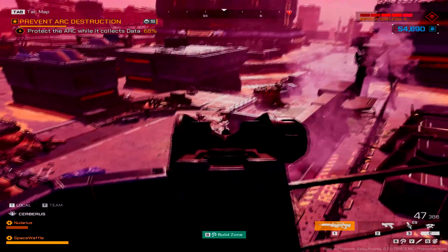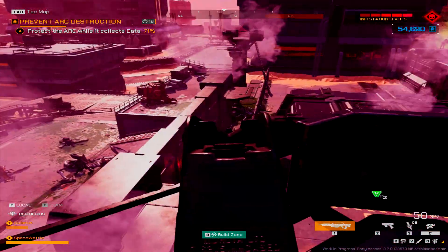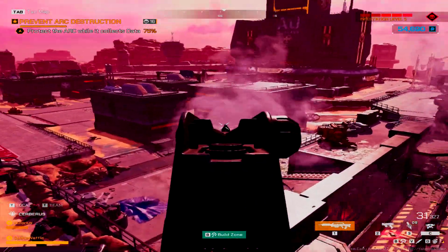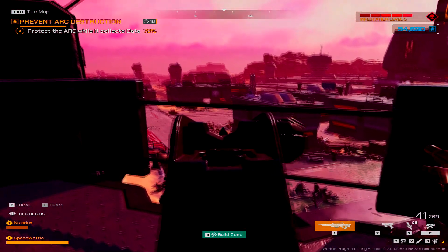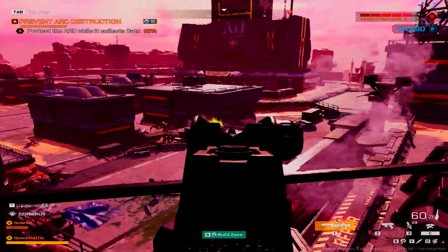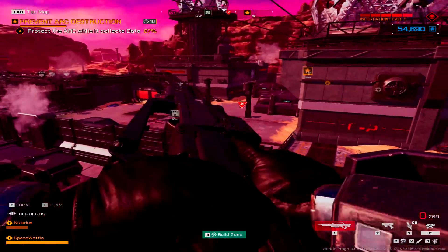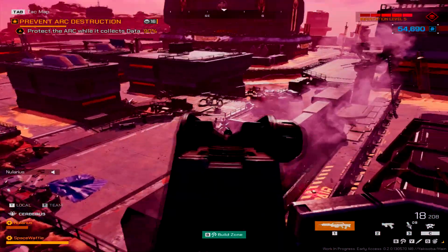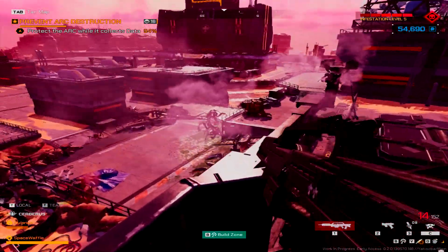They're getting them over there. I wonder if I crouch do I actually have more stability. Warning the base is under attack. I thought that percentage was the health but it's actually how much done the ARC is - I get it. Let's make this tower good again. They fixed that up nice - that side of the base. Oh yeah they're starting to come this way. Yeah they want to slide this way.